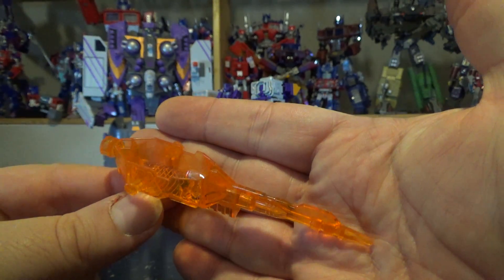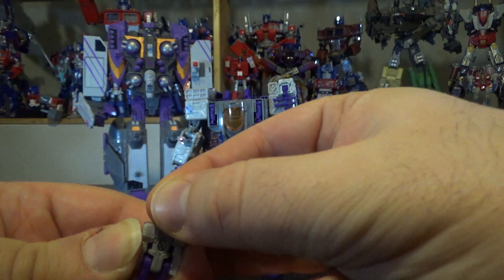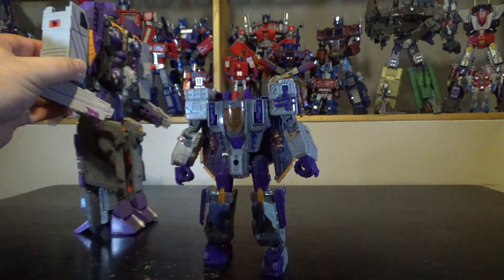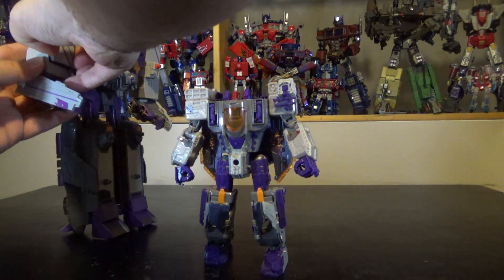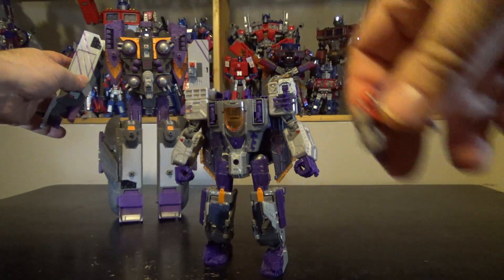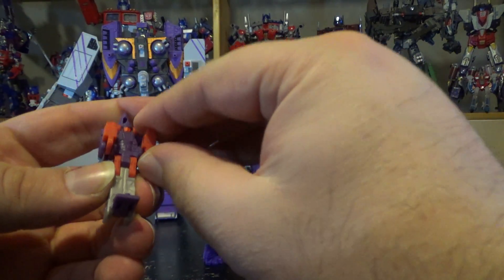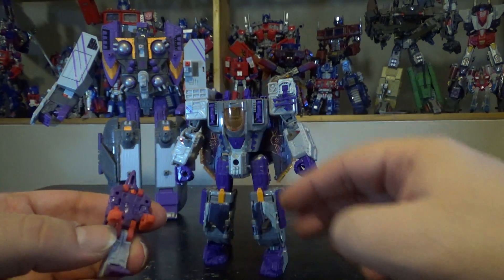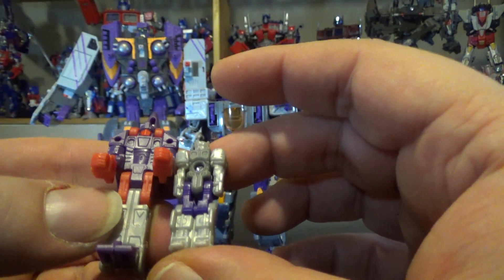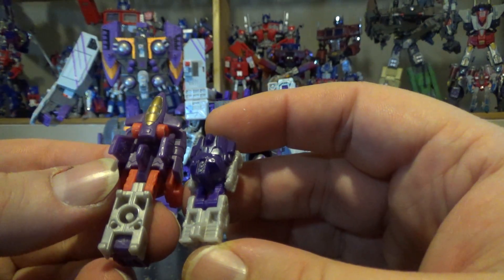If we remove the head and unfold the figure, this is Fathom the headmaster. Originally Fathom is a minicon for Tidal Wave — I think mine is hidden in the compartment in his arm, and yeah, there he is. So this is the original Fathom: you open the feet, unfold the arms, and that's pretty much it. We've got the original Fathom and the Titans Return headmaster Fathom, and they don't look alike at all — not even the details. One turns into a head and the other turns into a jet.